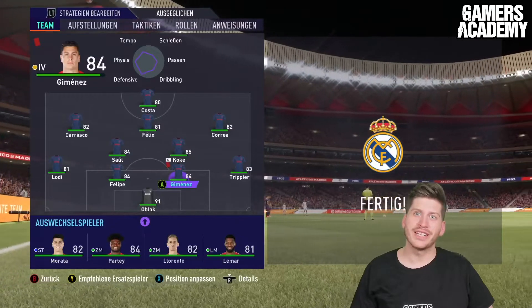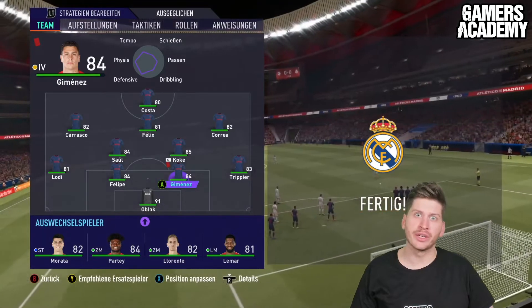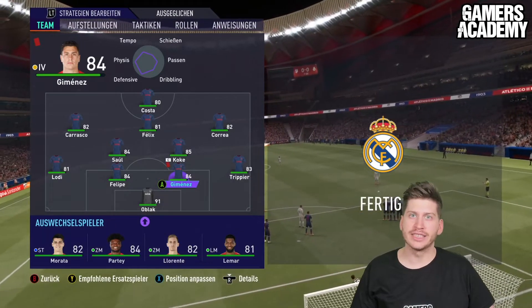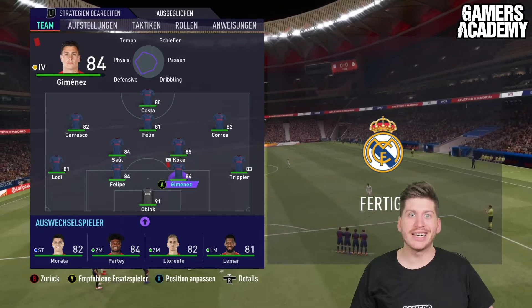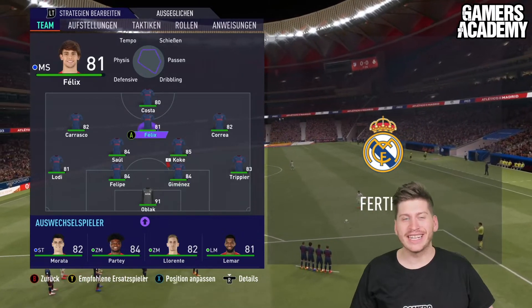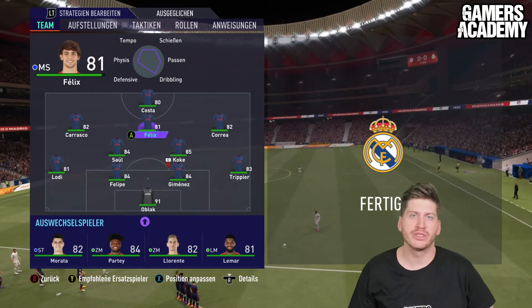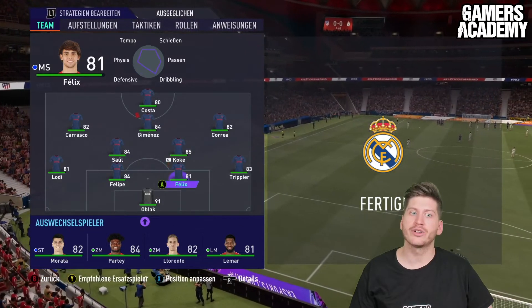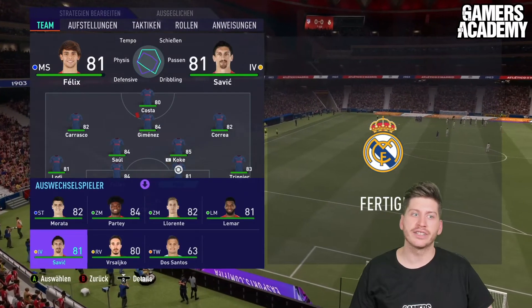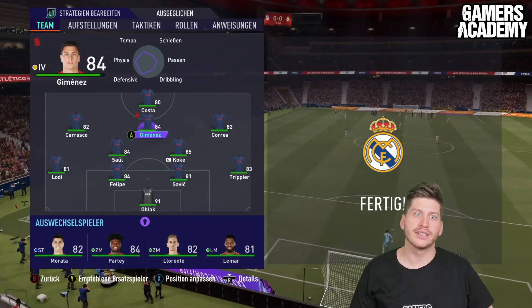The second scenario is if we are behind or level — either way we need to score a goal. Not the best situation, and here we definitely need to keep the striker. My advice is take out the number 10, who you can manage without. You really need somebody in that penalty area to pass to and score goals. What I'm going to do is take out Felix, set him as central defender and sub him for Savic. We'll leave the red-carded player in the number 10 position, and we still have the two sixes for stability in the centre.